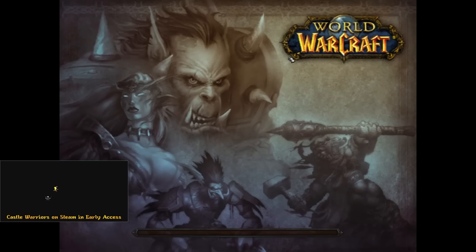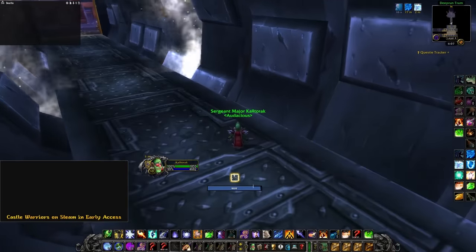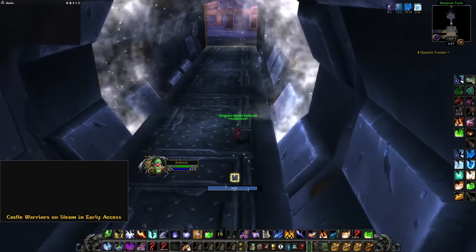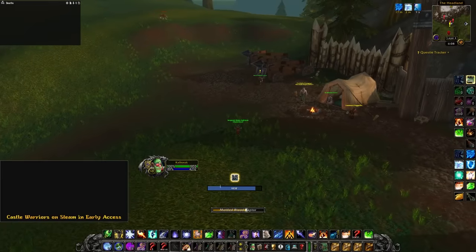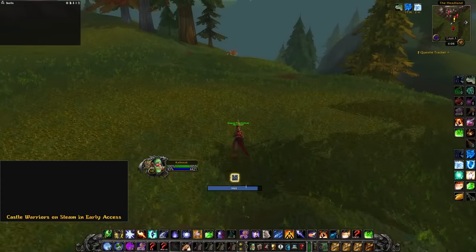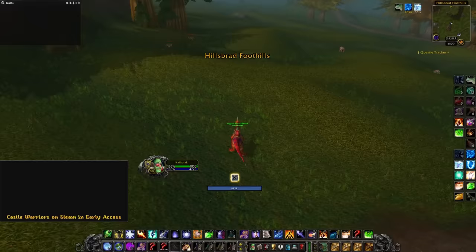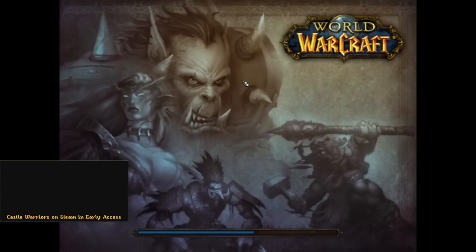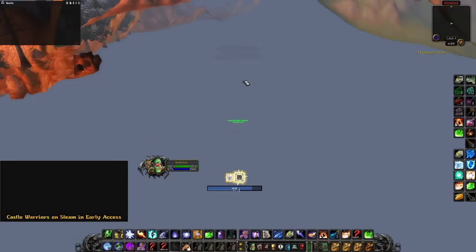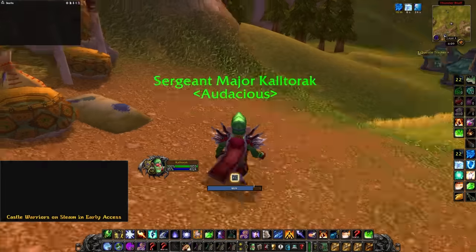Are you an Alliance mage that needs Darkmoon Faire, but it's in Mulgore? No problem. Let's do the same thing from Ironforge — enter the tram, blink, and then zone out to Ironforge. Use displacement, and this will put you at the AV portal. We then run to Hillsbrad Foothills to this coordinate here. We do the exact same thing: teleport to Darnassus and blink as it goes off. When you cast displacement, you will spawn at the graveyard outside Thunder Bluff. It's a short walk to the Darkmoon Faire from here.